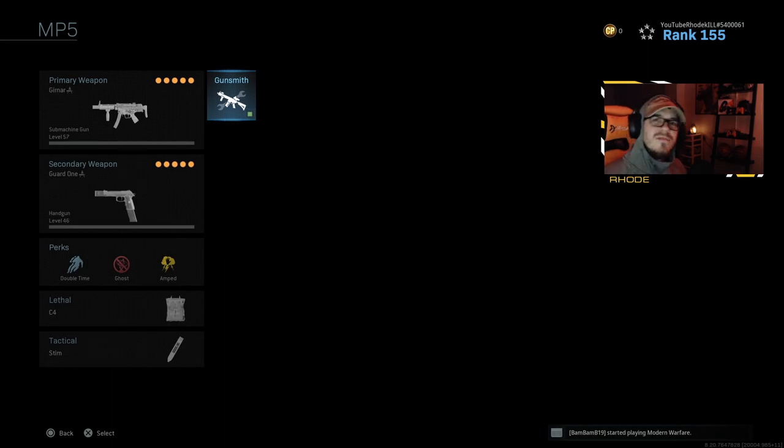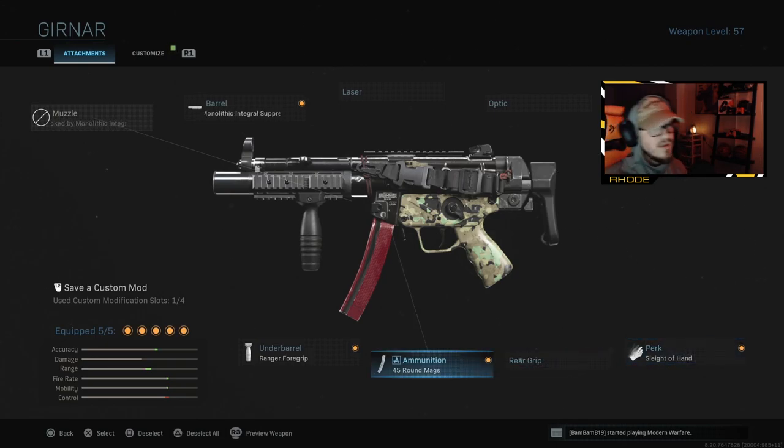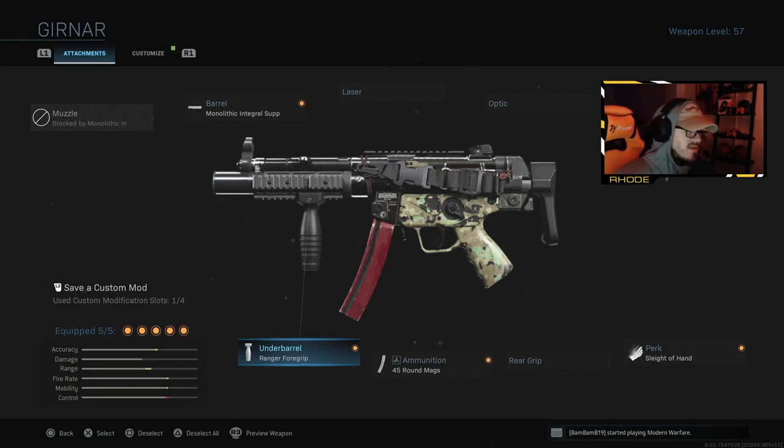Number four: the MP5. I just put this in here - everybody knows the MP5 is overpowered. It didn't get touched, so it's still one of the best weapons in the game. For the barrel, the best is the Monolithic Integral Suppressor. I run the FTAC Collapsible Stock, Sleight of Hand, 45-round mags, and Ranger foregrip. A lot of you think merc is better, but if you look at the stats there's a lot more green with Ranger - you get more bang for your buck. The MP5 absolutely melts; it's one of the meta weapons in the game along with the M4.